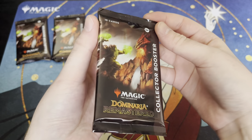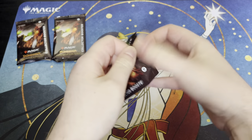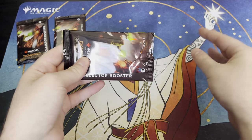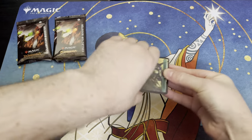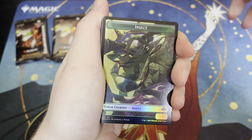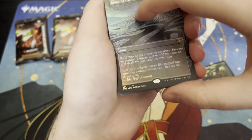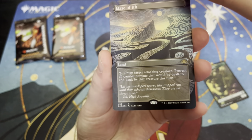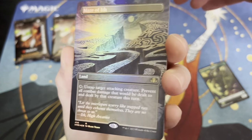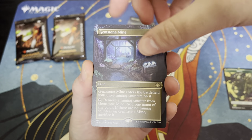Look at that — pretty nice. I like to save packaging and wrappers when I can. So here is a token of some kind of insect and a Maze of Ith. This is one I did want — wow! I also heard the foils in this don't curl, which had me excited. Wow, look at that — crazy artwork!